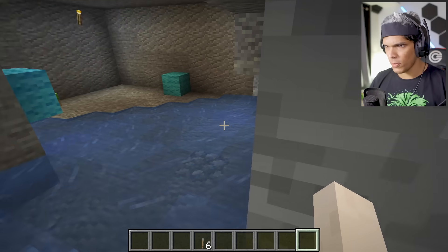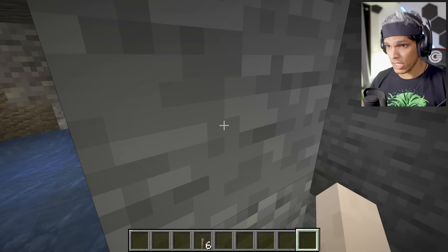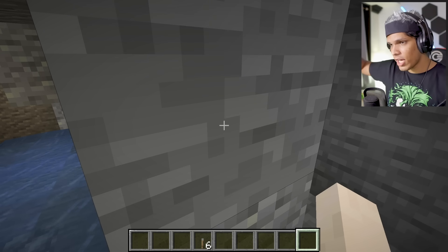There is water in the house, so we cannot create a secret room here. We need to create a whole house again, so the video is a little longer. It's raining — that's why I have creative mode. I don't want to do anything. Okay guys, this is a good place where we can create a new house.